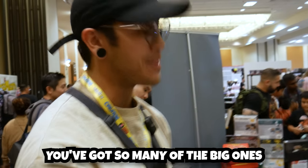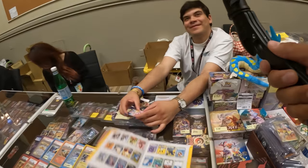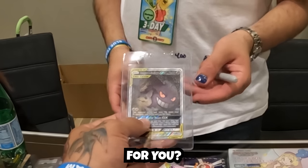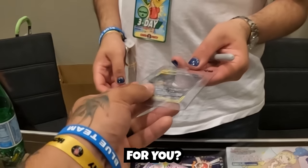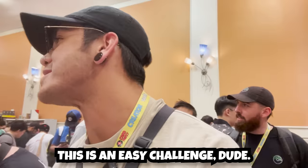We gotta complete the entire set. While waiting for the price on those other cards, Caleb turned to the Cloud TCG vendor for something he thought he saw earlier in the day. Do you have any more of these? I have one left. The Gengar and Mimikyu alternate art — Caleb is putting in the work. What's the price? $300. Yeah, we could do $300. This is an easy challenge, dude.